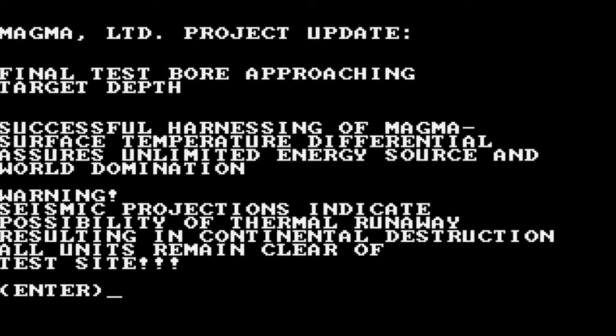Project update: 'Final test bore approaching target depth. Successful harnessing of magma surface temperature differential assures unlimited energy source and world domination.' Someone has their sights set really high here. Warning: 'Seismic productions indicate possibility of thermal runaway resulting in continental destruction. All units remain clear of test site.' Continental destruction? Like this is just a casual email sent out to all Magma employees — oh yeah, world domination, continental destruction, you know. It's a company email.